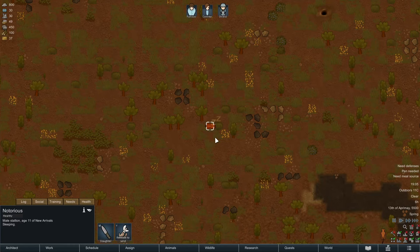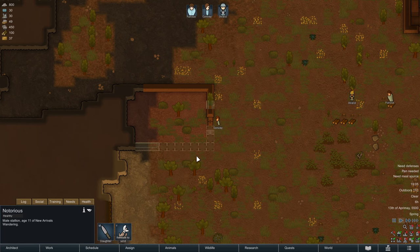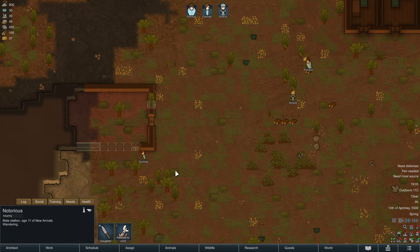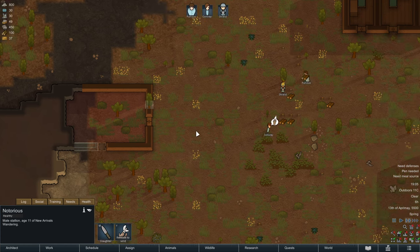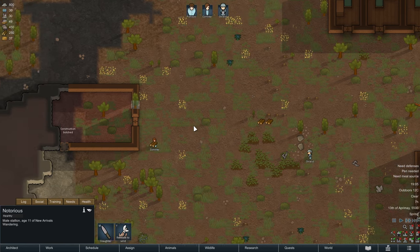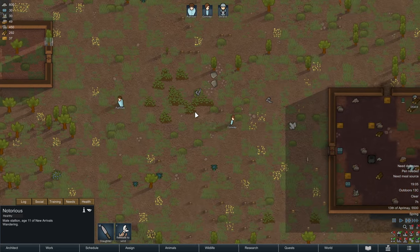The game warns me that we need a pen for our horse — I'm going to set that up today as well because it ain't much of a big deal. A horse pen doesn't need much material. Furious and Shield are chopping the trees while Conway is building the house for our food. I'm not configuring the stockpile yet because we saw in the previous episode that everything stored out in the open will deteriorate.